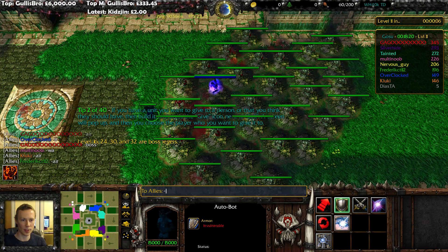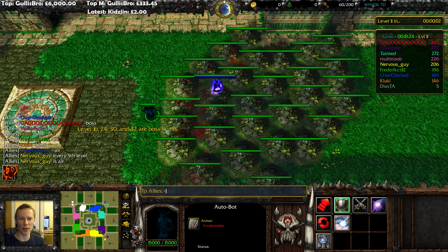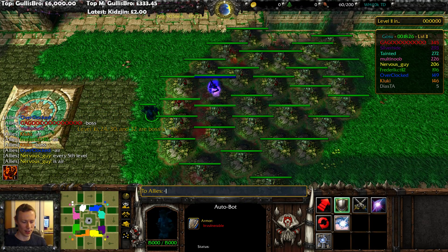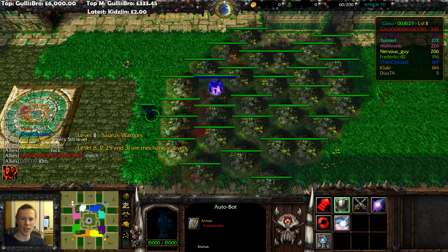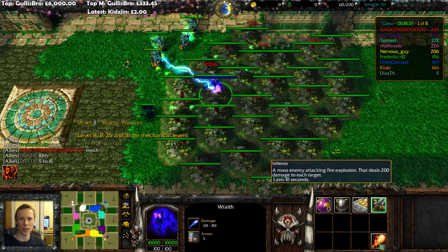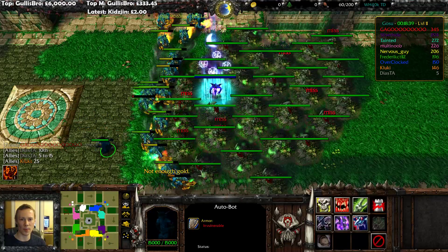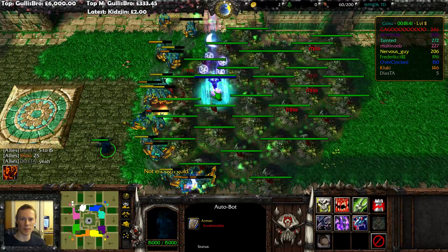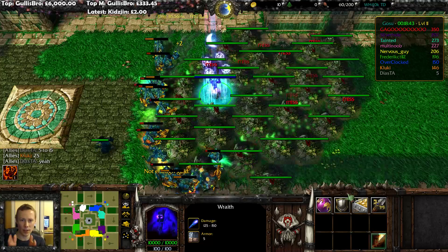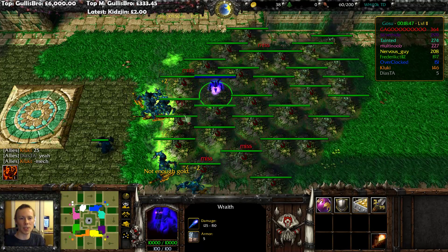Boss levels are tough — I think they take like 5 lives every time they get to the portal instead of one. And mech, which is like fortified armor, actually gets harder the longer the game goes on. At the start it's a bit of a joke. But it does become more threatening because it doesn't get affected by spells — it doesn't get affected by the slow poison.